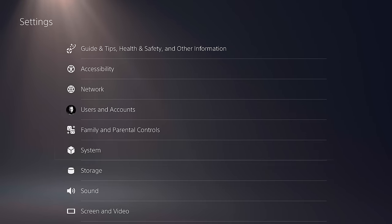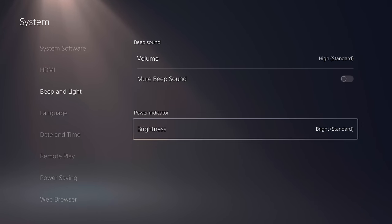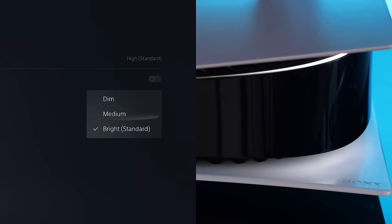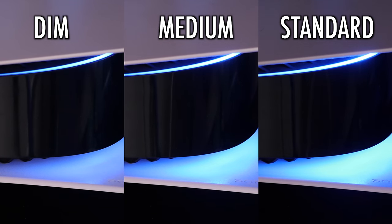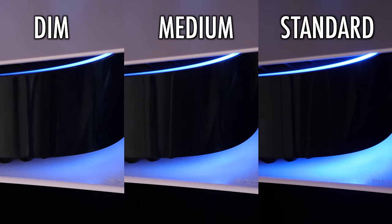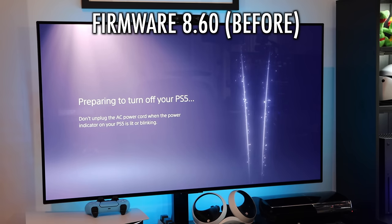You can now adjust the brightness of the PS5 power indicator in Settings > System > Beep and Light > Power Indicator. The shutdown animation for the console has been updated as well.